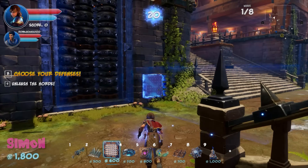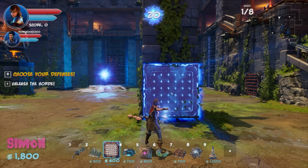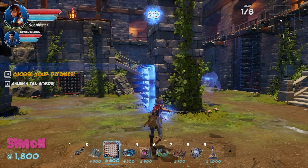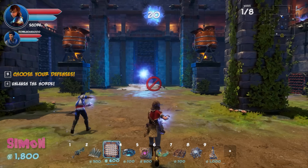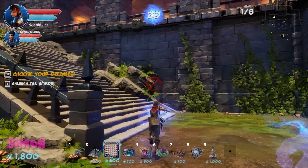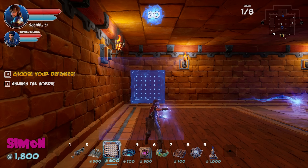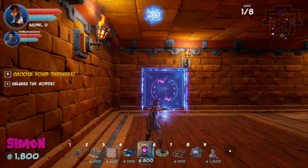Simon pitches a strategy: use barriers to line enemies up in a single row, then shoot piercing projectiles through the whole line. He says if the pink bolts or arrow traps shoot through enemies in a line you could hit many at once. He asks if arrow trap level 5 pierces — thinks it will.